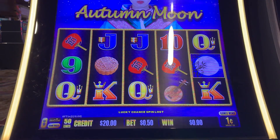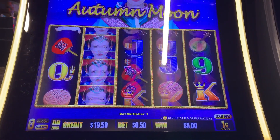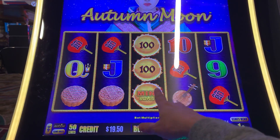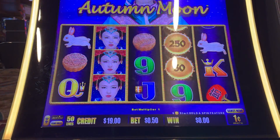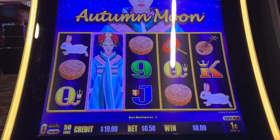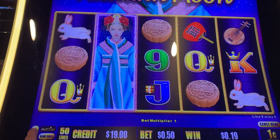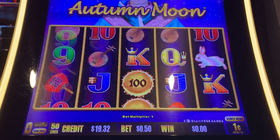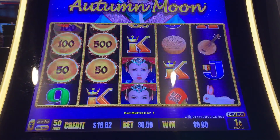Let's go ahead and do Autumn Moon. We're on one set of nomination, 50 sets of spins. We want to get six of those orbs with numbers for the hold and spin. She is wild and very loud. Like I said, she's our wild. You want to get three of those moons for the free games.